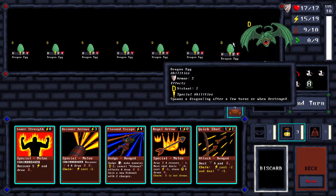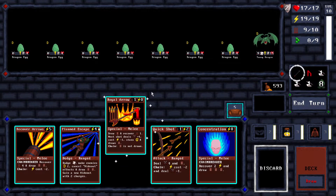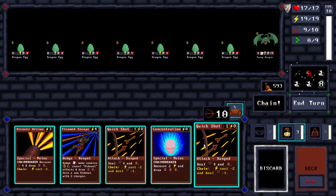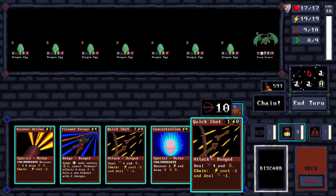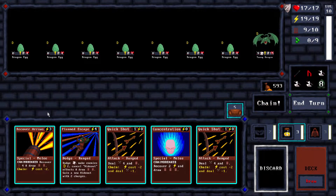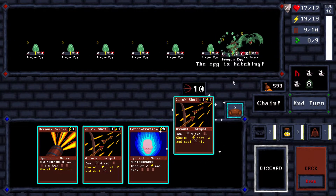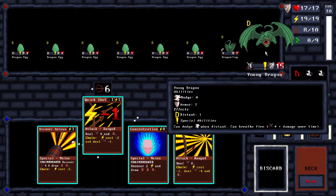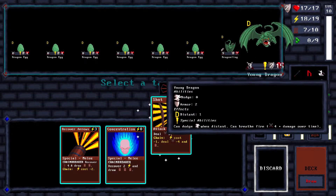I want to stun that one and then get a free turn while I wait for these to hatch. That's not a bad plan. I'll need some way to deal with dodge - I think I'm gonna use plant escape. This will be a long turn for me. I'm just gonna drop his dodge that way. Royal arrow - that was bad, never mind. Followed by a stun.